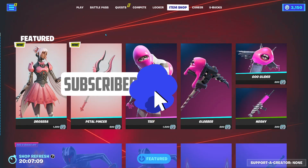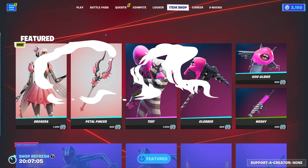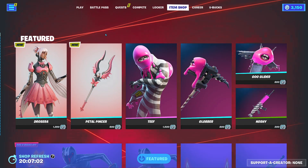What is up everyone — don't mind the sound in the background, that's just my fan, it is extremely hot right now. Anyways, so we got a new skin in the item shop. I think her name is pronounced 'De Rosera' or something like that — we'll just call her Rosera.